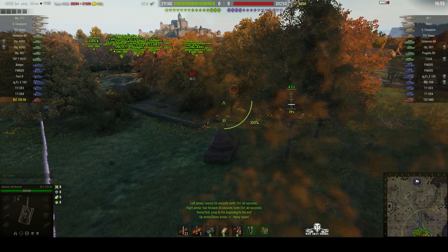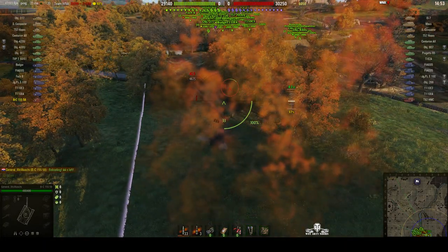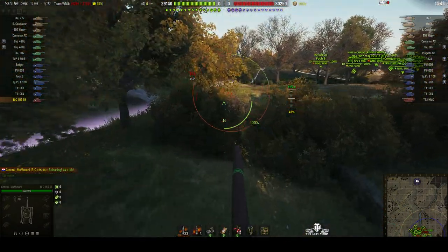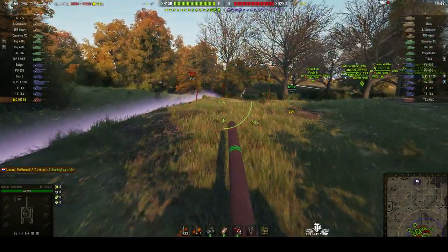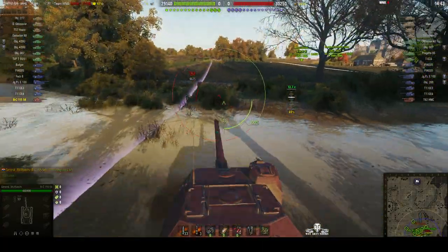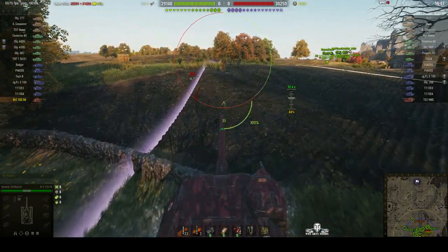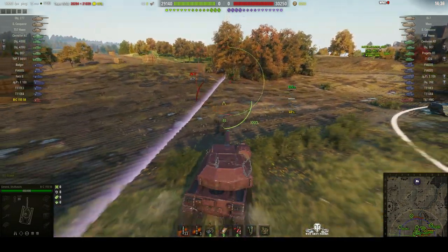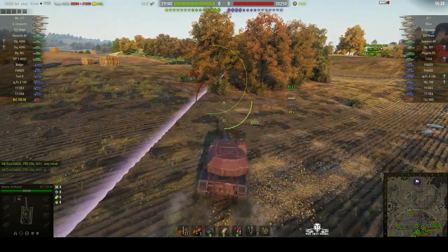Welcome back to WhatRTNibs with General Disturbance. This battle is already underway — we didn't get any countdown as such. We've got a Batch Atelier 155-58, the tier 10 French SPG, and we're on the south spawn of Red Shire. The name of the commander is General McMushy — sorry if I've mispronounced that.